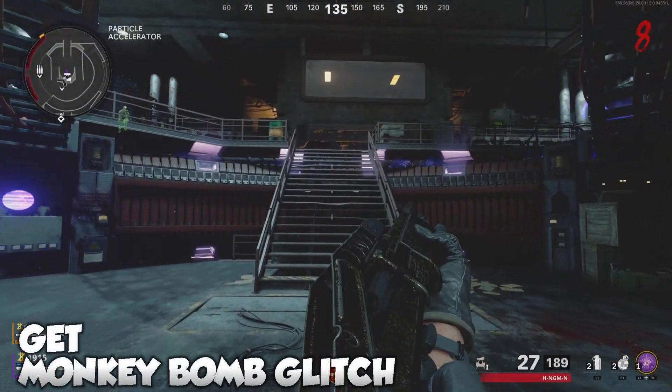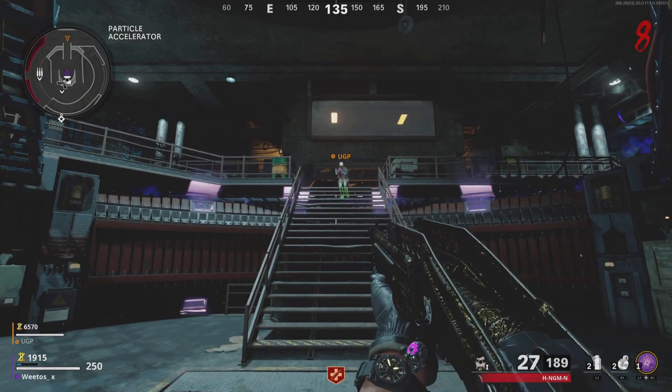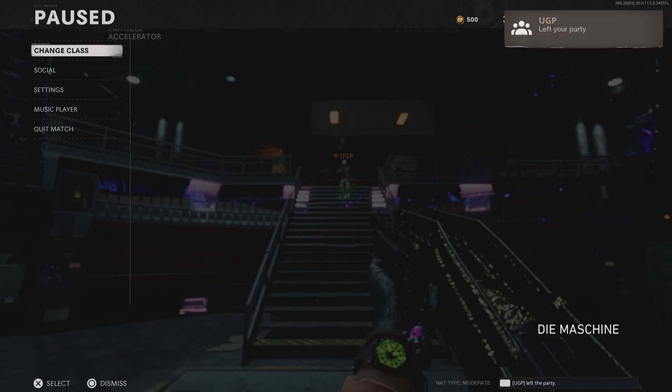Yo, what's going on everyone, Wheatos here, welcome back to the channel. What I've got for you today is how to get the unlimited death machine after the 1.13 patch. Also we're going to be doing the monkey bomb glitch, so it turns it into a good farming method. So what I'm doing now is I've got Andy from UGP — check him out, his link will be in the description as always.